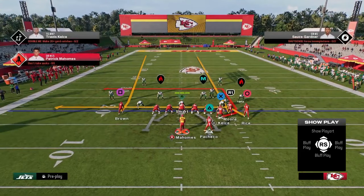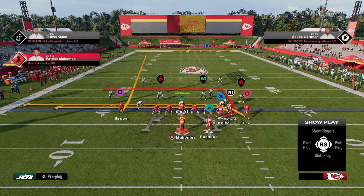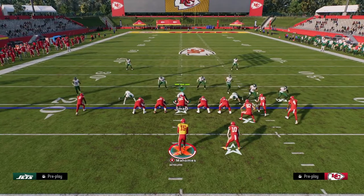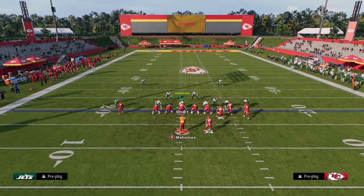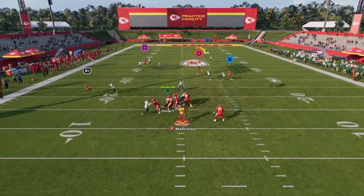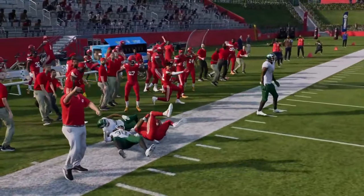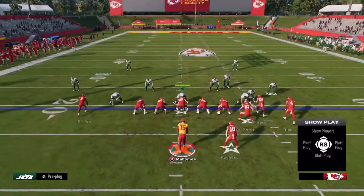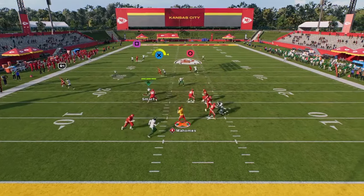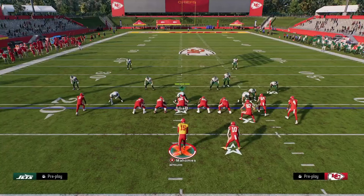The setup for play dagger is really simple. All we're going to do is take our slot receiver and put him on a drag, take our outside receiver and put him on a post. This is one of my favorite plays for attacking man and zone coverage every single year. Our first read is going to be this fade on the left side, but really what we're looking for is this post route — it gets consistent separation against man coverage and they're going to have to user the route. If your opponent is usering this route, look for the drag route across the middle, and if that's not open, the tight end in-route is normally going to be available.